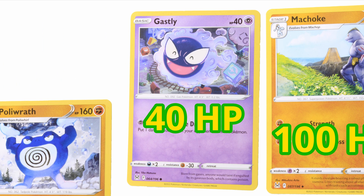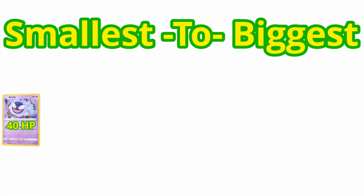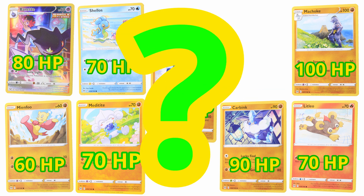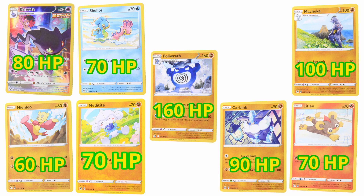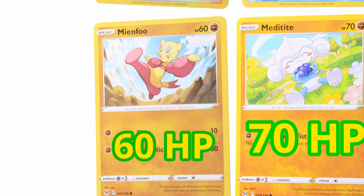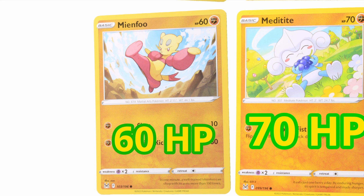If you guessed Gastly, then you're right! Good job! That Pokemon has only 40 HP — that's the smallest out of the whole group. Now let's see which one has the next smallest. If you guessed Mienfoo, then you're right again! Very good! Mienfoo has 60 HP. Good job!